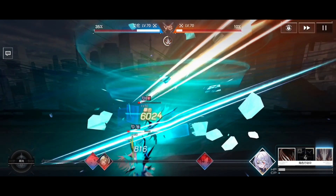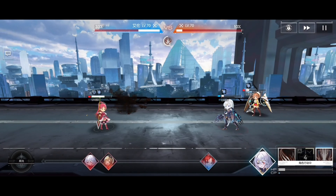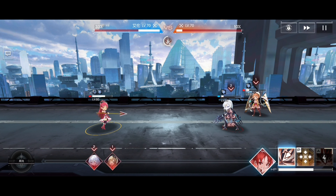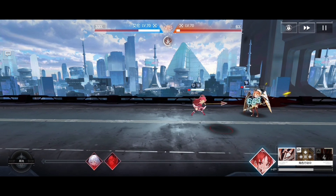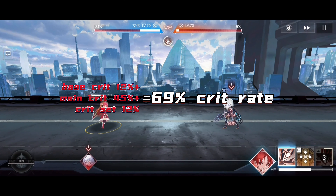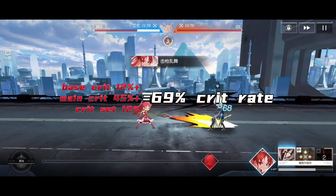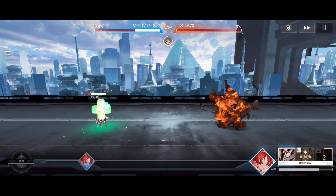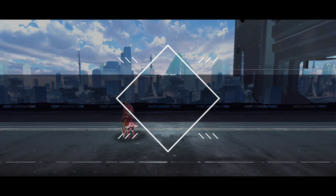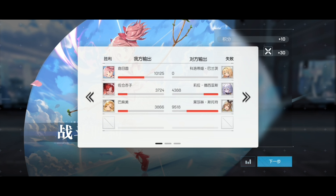Reaching 300% critical damage with the crit damage set is very simple. Even if we don't use the critical damage set in the position 5 slot, we can still achieve 340% critical damage. Let me do the math: according to the minimum base — 12% initial crit, critical, and crit damage set — the critical rate should be 45 + 12 + 12 = 69%. We'll only need one purple critical rate attribute to achieve an 80% rate. In conclusion, the critical damage set has better performance than the attack set if you build it right.